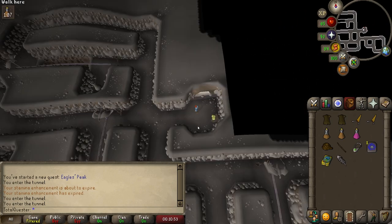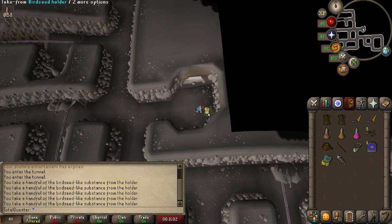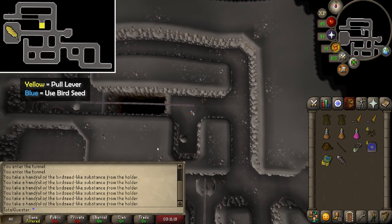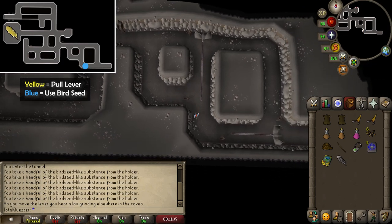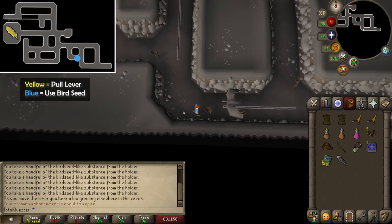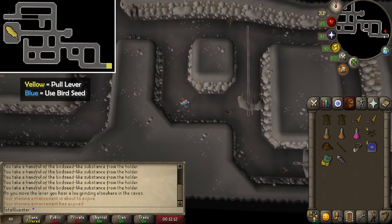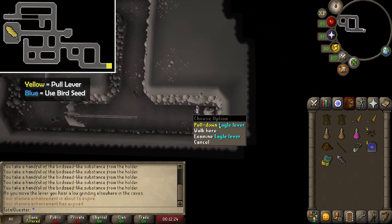You'll arrive in a maze-like area. First, you'll notice a birdseed holder to your south — continually take from it until you have six odd birdseeds. Run a tad northwest to end up near a chasm, and just to the south of it pull the eagle lever. Afterwards, run a fairway southeast and use the odd birdseed on the bird feeder to see the metal eagle to your east glide towards it. Then use another birdseed on the feeder just to your northwest to see a second metal eagle glide towards it. After they've both moved, run all the way into the most southeastern corner of this area and pull the lever there.